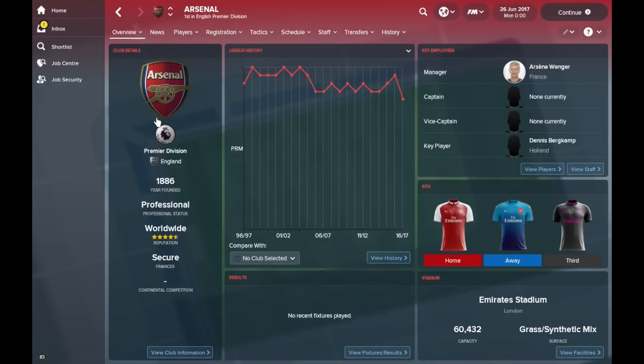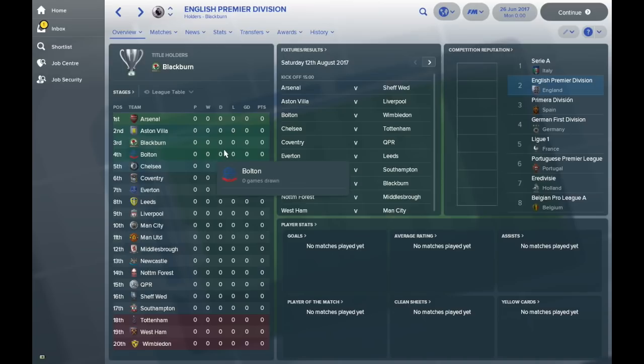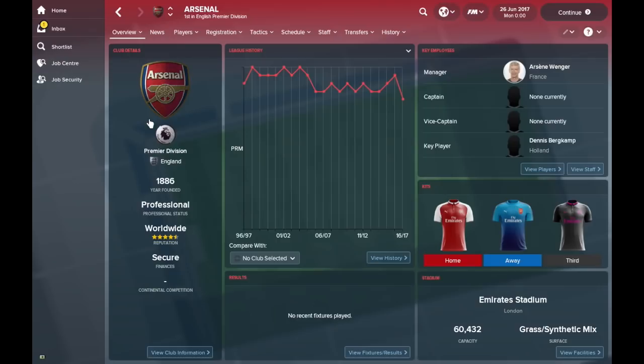Now let's take a look at this database and the teams and players we have involved. The Premier League has already been updated — you've got Aston Villa, Blackburn, Bolton, and even old Wimbledon back in the league, which is why they don't have a shield because they don't exist anymore. That's how far back we're going here.